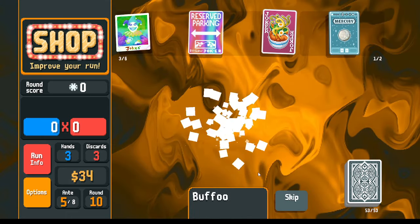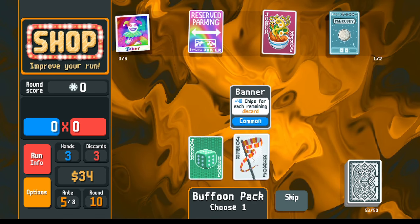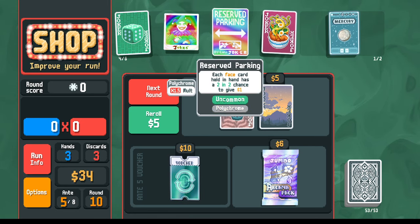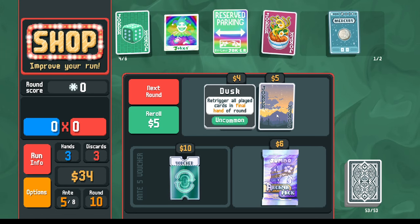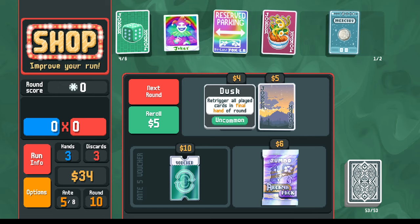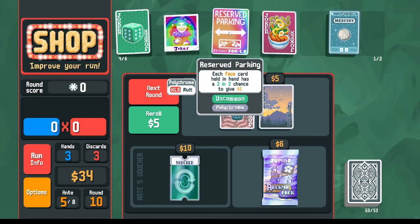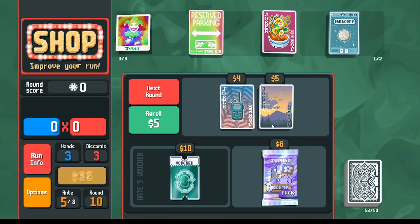Buffoon pack - what does it have to offer? We could get the banner giving us chips for discards remaining, and we're kind of using our discards. Maybe if we get the sixes it gives us a better chance to get money from our face cards - 100%, two out of two chance. I could take the dusk joker - this is going to give me re-triggers on my face card. So maybe what we'll do is with the reserved parking, you get money when you play hands. So instead of saving our hands, we'll just play our hands for money, and if we play our hands for money we can do this dusk at the same time. We'll do that instead of the oops.